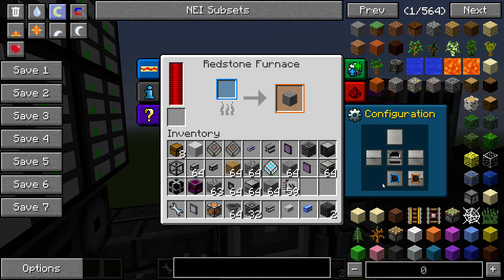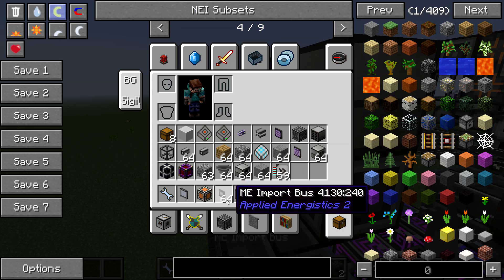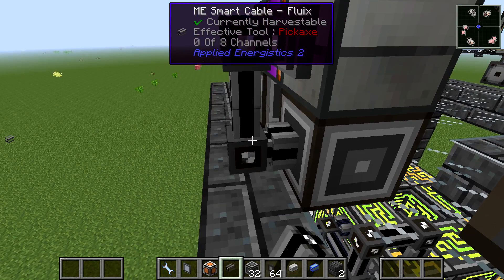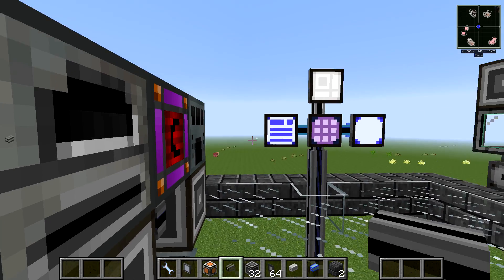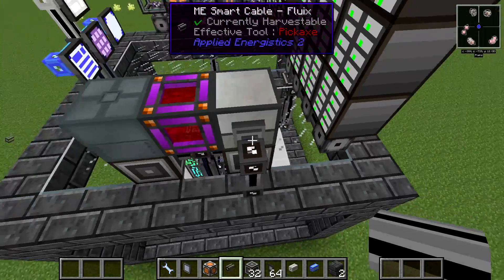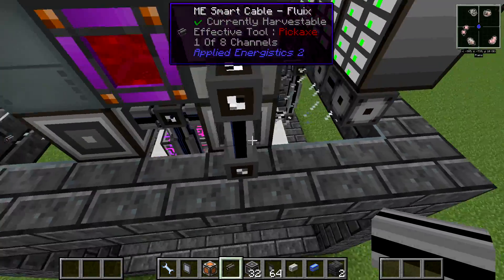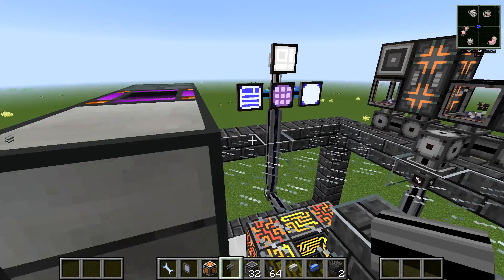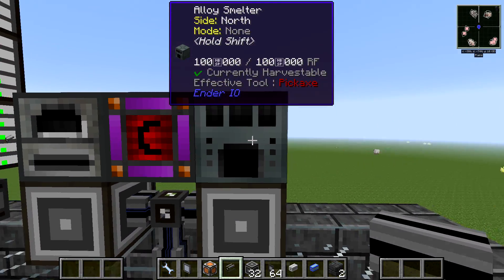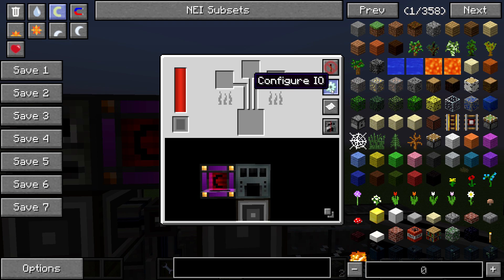A little Thermal Expansion knowledge: change the output side to orange. I have the input at the bottom where the interface is. Now hook up an Import Bus — because we want to import the output back into our ME network. Connect it with a cable down to the interface. Now it's magically gone and it's back in our system. That's our smooth stone piece.